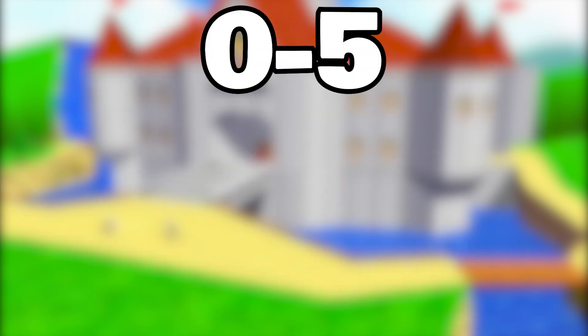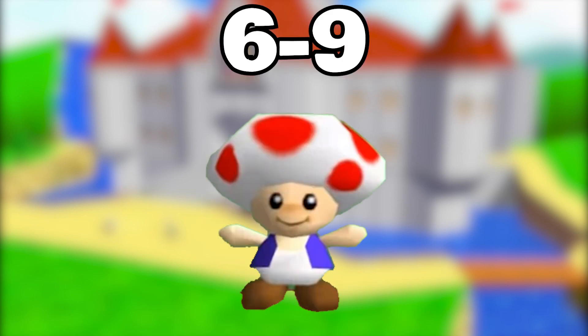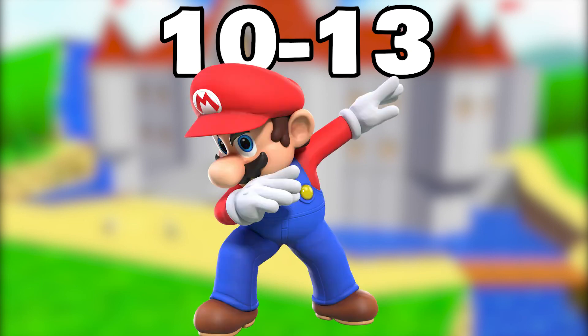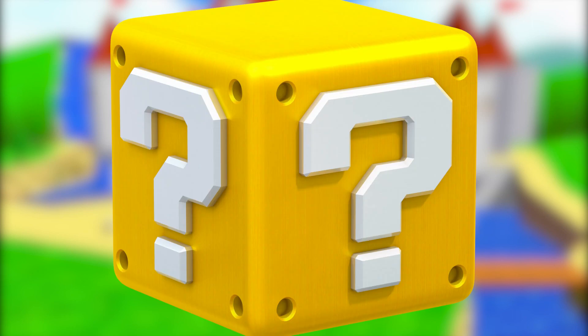If you got 0 through 5, you're a big dumb Goomba — but not dumb, because that's mean. If you got 6 through 9, you're a Toad when he shouts Yahoo! If you got 10 through 13, you are Mario — just straight up Mario. If you got 14 through 15, you're Mario but with sunglasses on. And if you got 16, you are just lying — there were only 15 questions, so you're a question mark block now. Sorry about it.